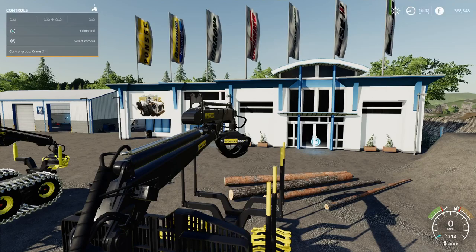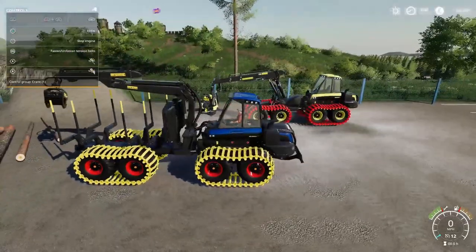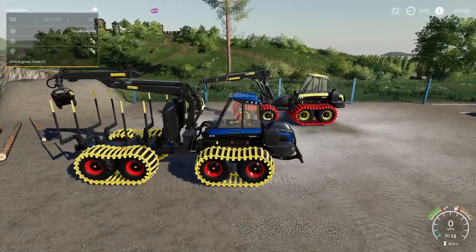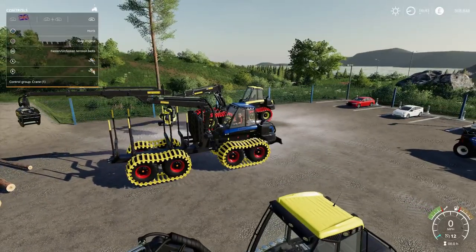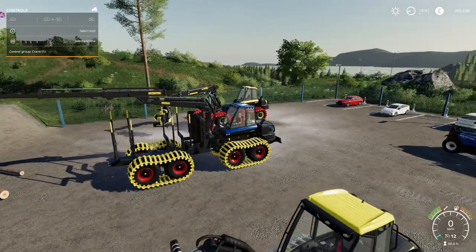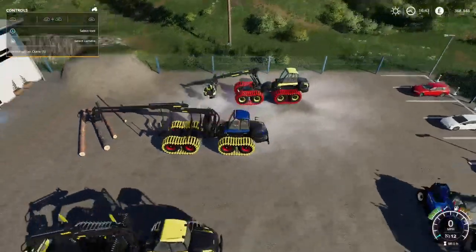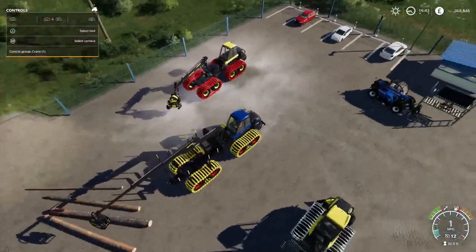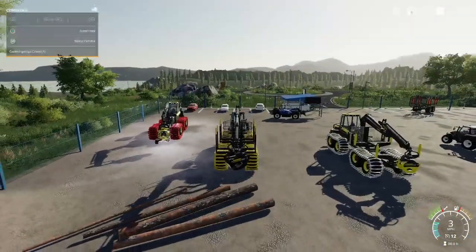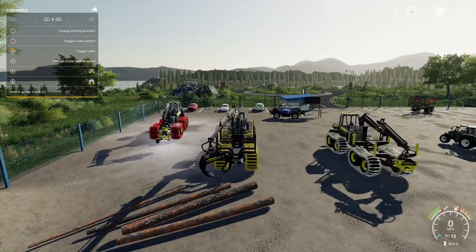Going inside — same as the other one, all looks pretty good. There's the extra boom — I thought there was a left and a right on the boom, and there it is on the camera. No extra crane controls on this one, and we can boom out quite far. Let's give it a go and see if we can pick up one of these logs — especially if we can pick it up in the middle.